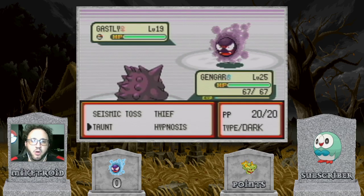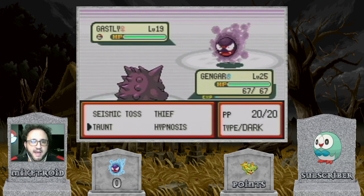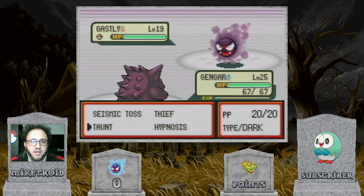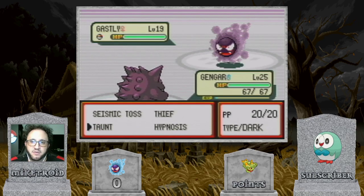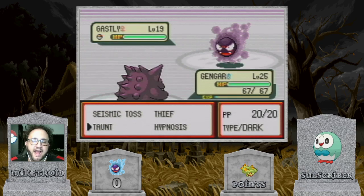The reason we want Taunt is because Ghastly actually knows a move called Curse. For those that don't know, when used by a non-Ghost-type Pokemon, Curse increases your Attack and Defense by one stage and lowers Speed by one stage. But when used by a Ghost-type specifically, it has a completely different effect where it halves the user's HP and then places a Curse on the opposing Pokemon.